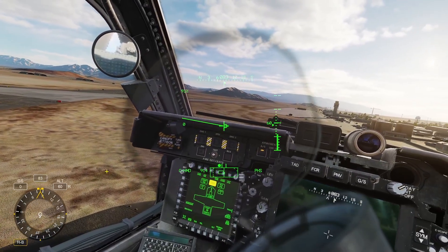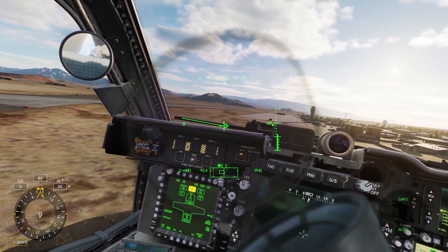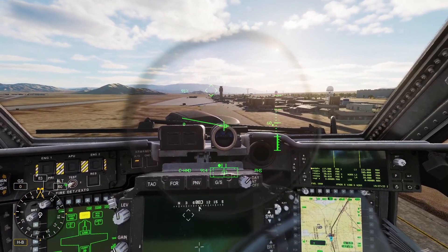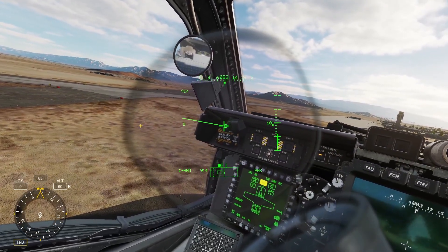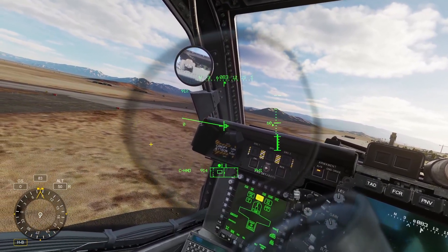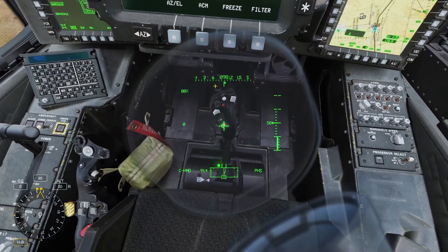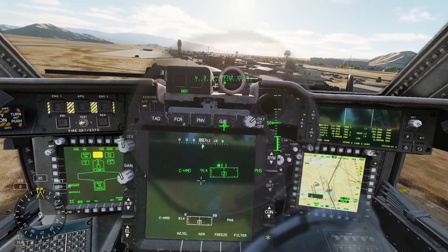If you click the show/hide button, it opens the menu on the left side with different modes. Clicking left lets you cycle through the modes: combat, CMWS, and flight. HB is hover mode. In hover mode, you can click up and down to adjust the altitude — R is for radar altitude above the ground, and B is for barometric. So I'll drop it down to 50 feet and George will lower the altitude. You can also hold the George control forward, backward, left, or right to move the helicopter.